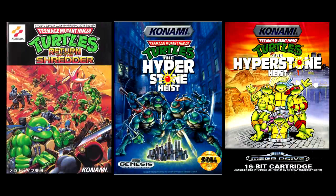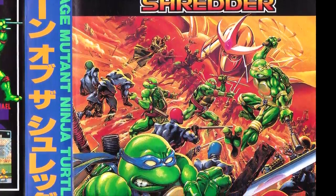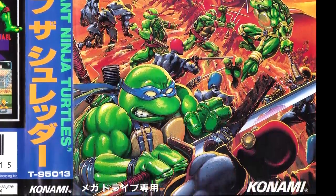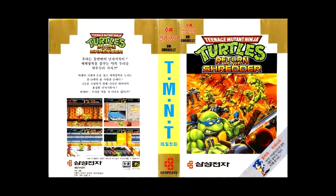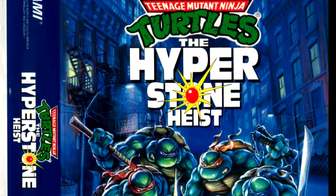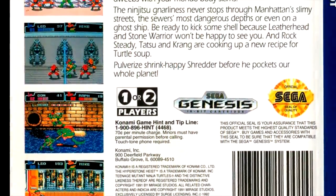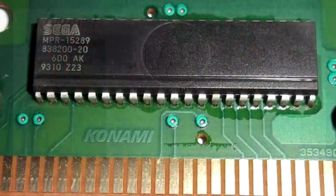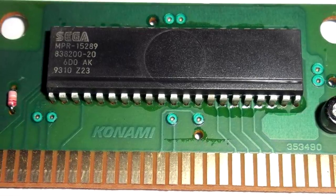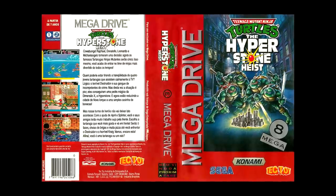I'd also like to comment on the regional variations of this game — it had three different names for every major region. In Japan it was known as Teenage Mutant Ninja Turtles: Return of the Shredder, with killer box art of foot soldiers attacking the fearsome foursome as Shredder looks over them. This version is rare and often sells for $300 or more complete. There was also a Korean release based on the same name and cover art. The US version is subtitled The Hyperstone Heist, with very different box art conveying Shredder shrinking New York. Complete copies often go for half the price or less of the Japanese version, and loose cartridges can go as cheap as $45 — though be wary, as this is one of the most counterfeited Genesis games out there.